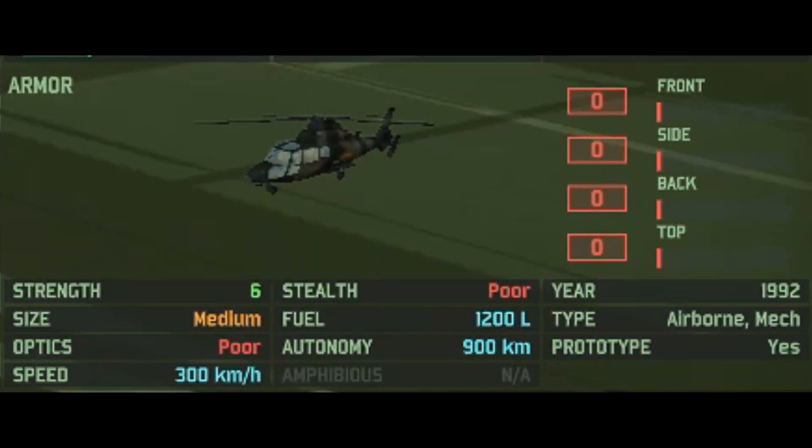Down to the miscellaneous stats: it has no armor whatsoever, 6 HP, medium size, poor optics, a speed of 300km/h, and poor stealth. It does have good fuel autonomy of 900km, is year-restricted to 1992, is a prototype, and is available in armored, mechanized, motorized, and airborne decks.